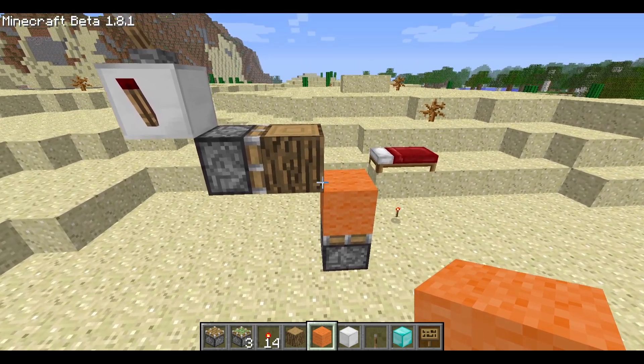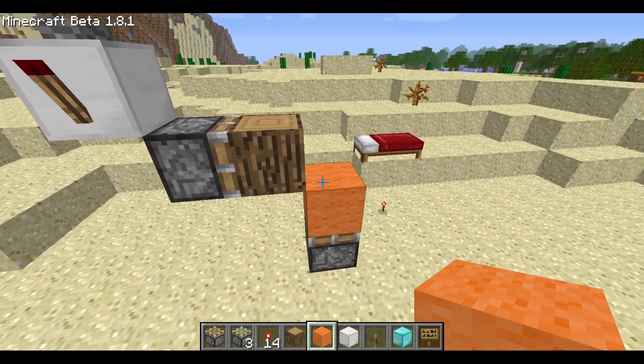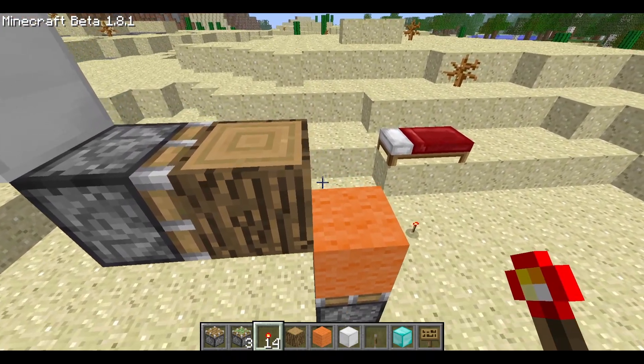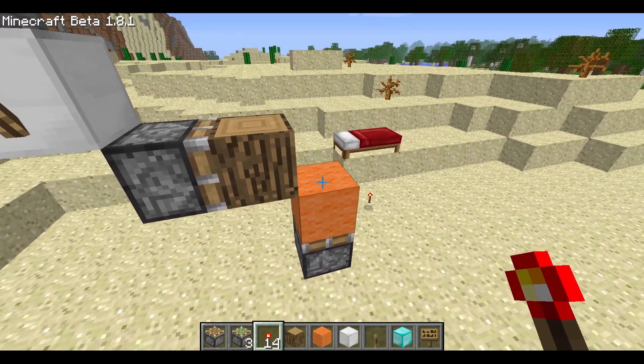This machine is so simple because it only involves 7 blocks. It will set the data value of the upper block to be equal to the lower block's data value. If you aren't aware, data values were used in versions 1.12 and earlier to store different information about blocks. For example, the color of wool or the rotation of many blocks.